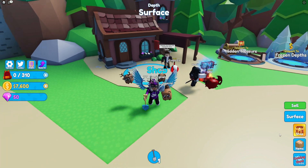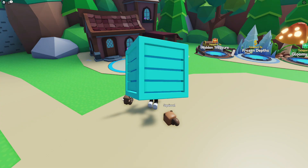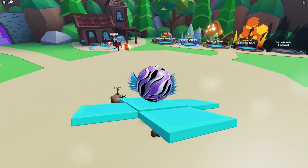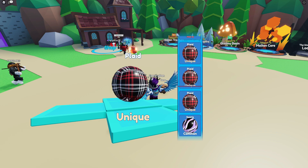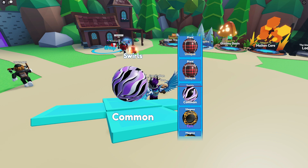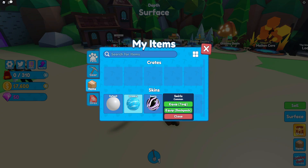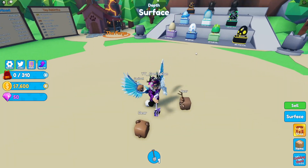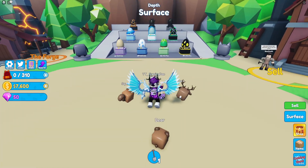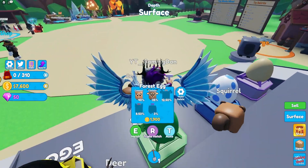To end the video, let's open up the crate we got from the rare code. Let's see what we get — hopefully something decent, you never know. It doesn't look like it's going to be anything great... and yeah, we got a common. Not the best, but let's quickly equip it to our tool and backpack. Honestly it's okay, could have been better.